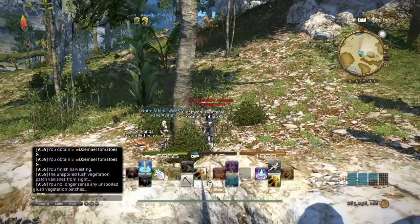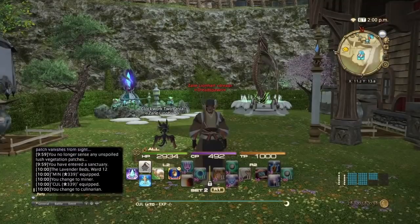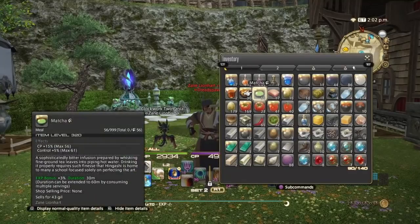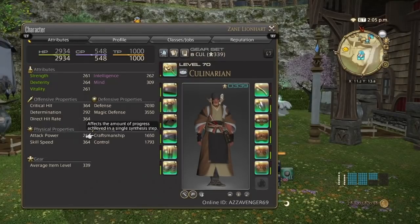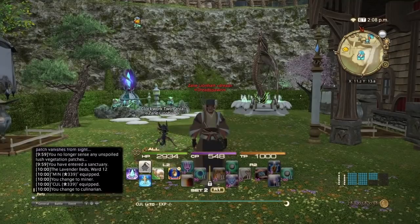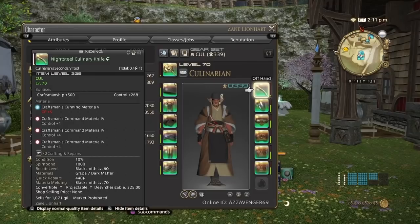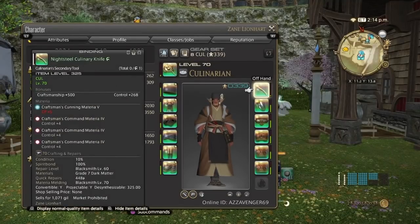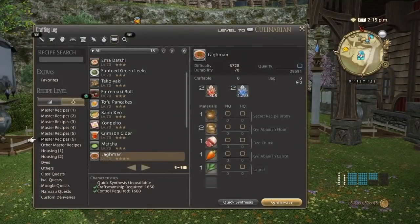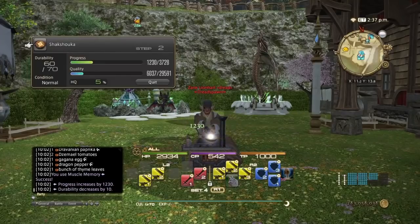Let's go ahead back and I'll show you how the rotation works with those 4 items. Now that we're back in the safe spot, all you're going to need is high quality matcha — you don't need any kind of tea for this. I have 1,793 Control, 1,650 Craftsmanship, and 548 CP. You're only going to need about 1,732 Control. My knife has 3 Control 4 melds and a Craftsman's Competence 5, and my main hand has a CC5, a Craftsmanship 5, and a Craftsmanship 3. So you don't really have to heavily meld the main and offhand tools to achieve this. You're pretty much going to use the same rotation that I used before in my previous videos.